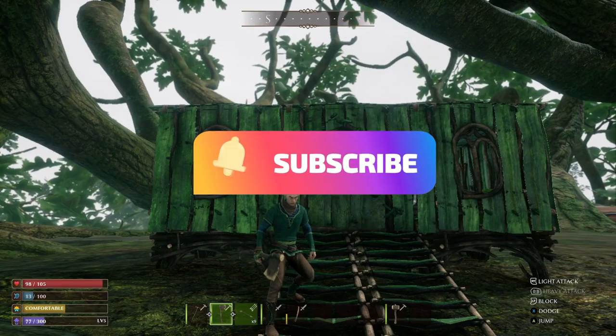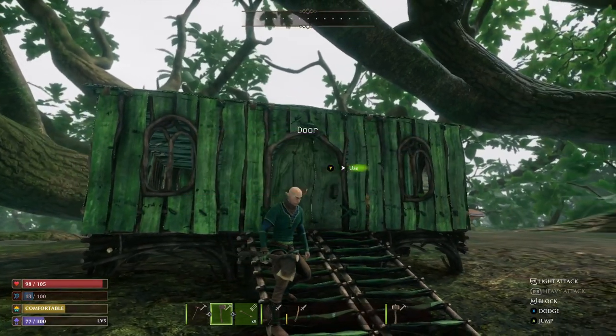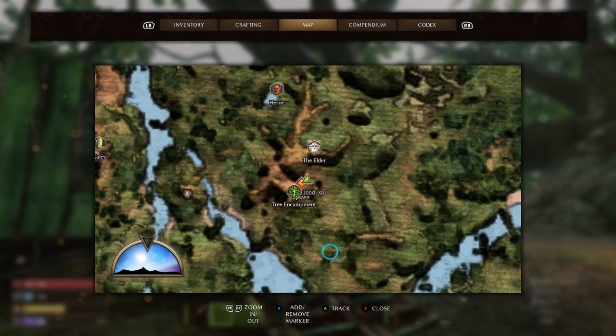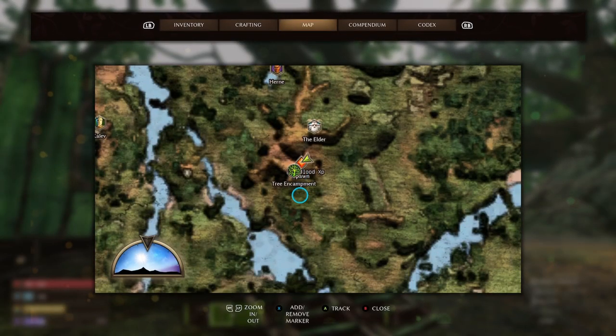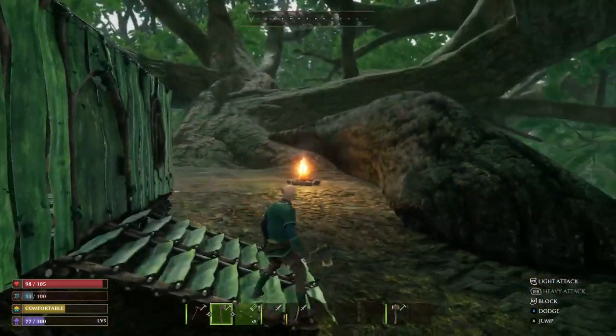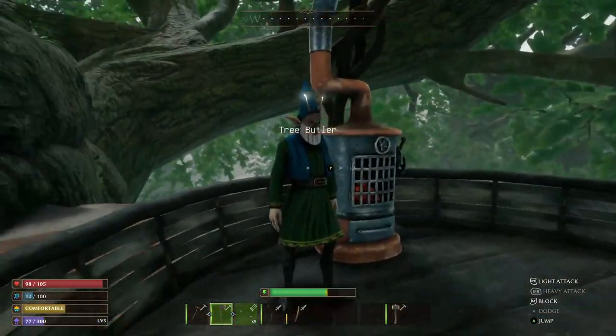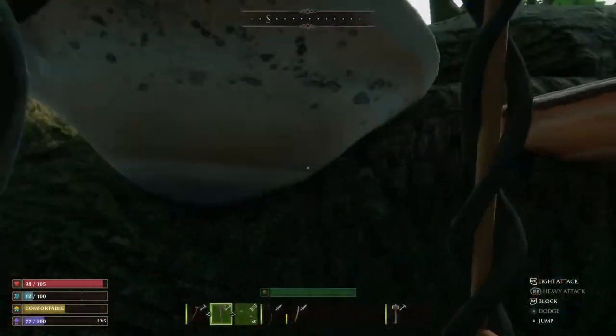Hey, how's it going everybody? I'm back with another quick small lands video and in this one I'm gonna be showing you where we can find all the resources we're gonna need to craft a stone cutter. So if you go ahead and take a look at the map, we're gonna start off right here at the very first great tree encampment, and from here we're gonna take the elevator and go straight down. What we're looking for are bottle caps, screws, and stone.